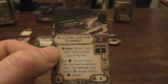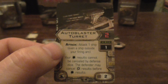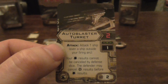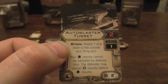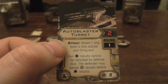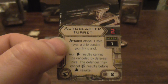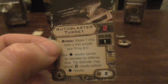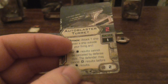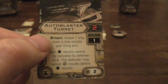Next is the Autoblaster turret. It does two attack dice at range one, attacking one ship, even a ship outside your firing arc. Your hit results cannot be cancelled by the defence dice — the defender may cancel crit results before hit results. That's not too bad — it's only range one but it's still kind of scary, and it's only two points.